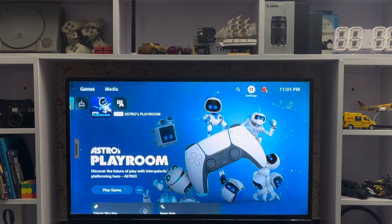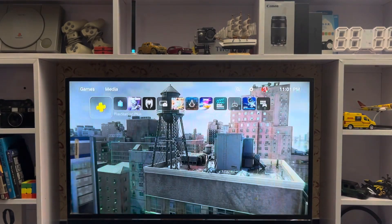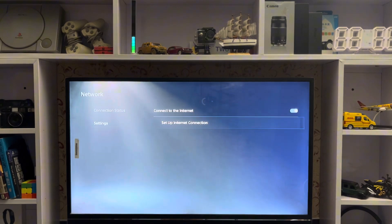What's up everyone, CPSBlog here. Today I'm going to show you the best DNS server for the PlayStation 5. Simply go to Settings, then tap on Network, then Settings, and set up an internet connection.